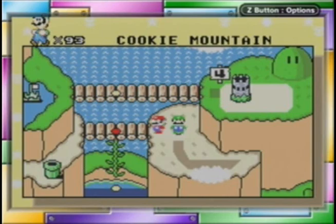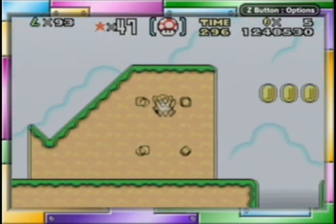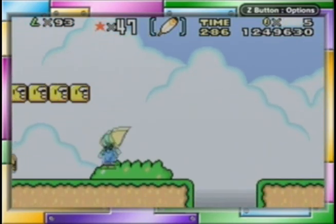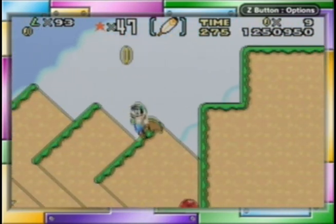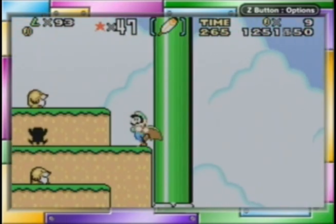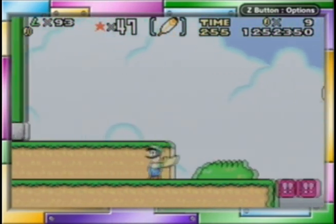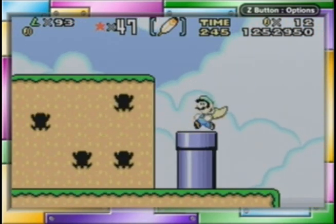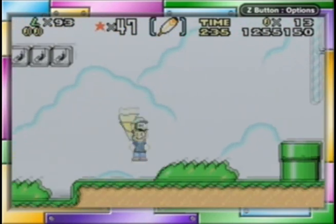Alright, let's do Cookie Mountain — why not? This is another yellow level, so no secret exits here. May as well get the cape while I'm at it. And this is a Sumo Brother — not a Sledge Bro, but they are of the same family. I think a Sumo Brother would be part of the Hammer Brother family. The Hammer Bros that are on the two gray turn blocks on wings, going back and forth tossing hammers — those are the Amazing Flying Hammer Bros.